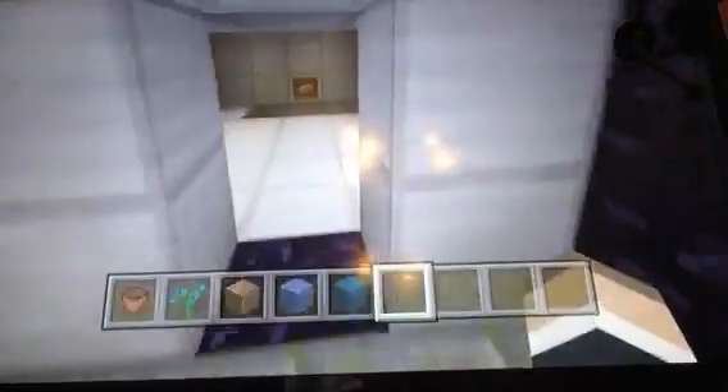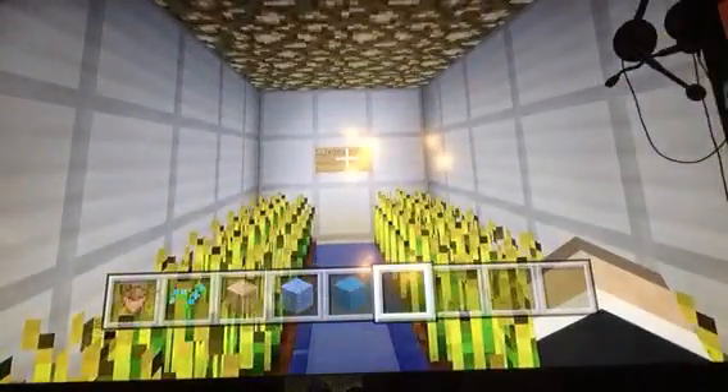This is Vault 115, which is obviously inspired by Fallout. Shout out to Tom who did this redstone — it was made the day the Minecraft update came out with slime blocks and armor stands. This is the kitchen, stocked with food in case anything happens on my world. There's a farming area with glowstone to improve crop growth, and here's the armor stand swag.